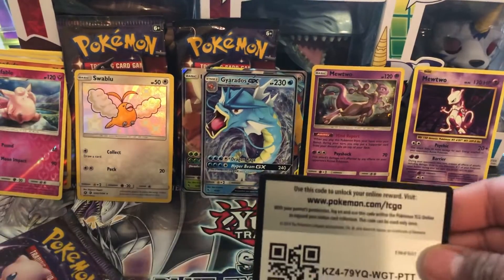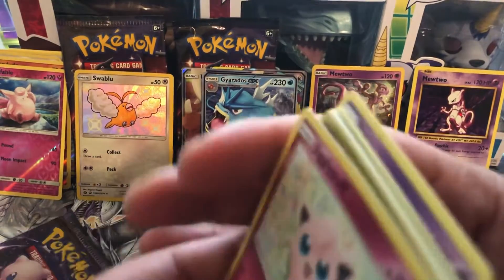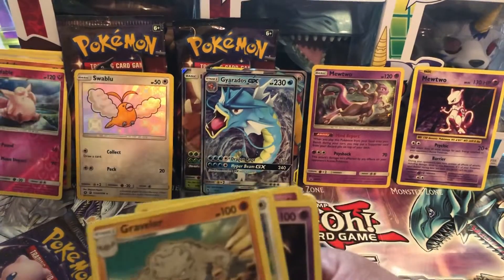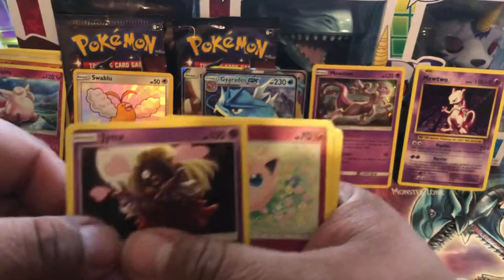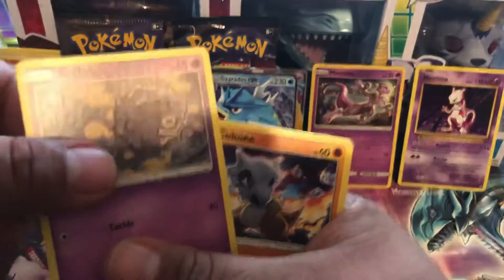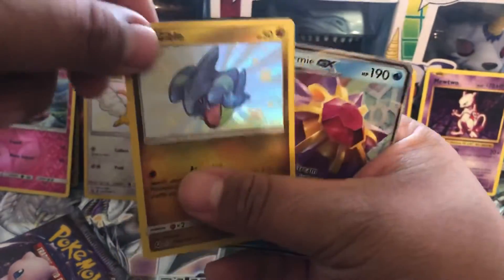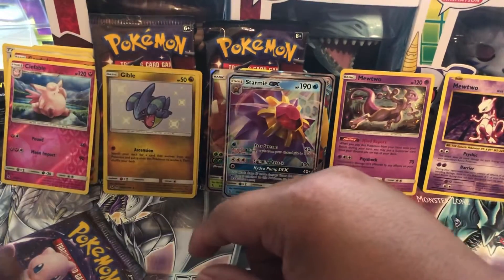Code card - just because I got something in there, whoever gets it. Fire energy, Grapplermon, Farfetch'd, Jynx, Jigglypuff, Ekans, Koffing, Cubone, Geodude, and Jigglypuff - another Shiny and a GX Army. Okay, that was a hit!